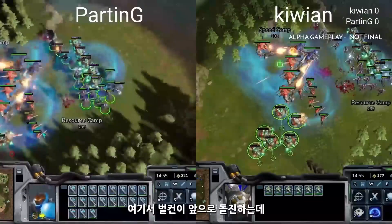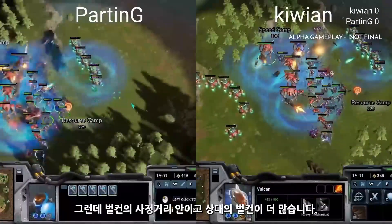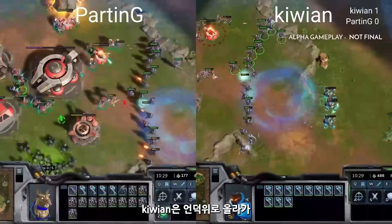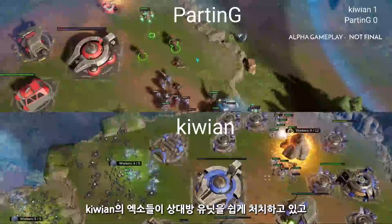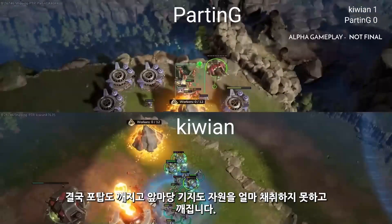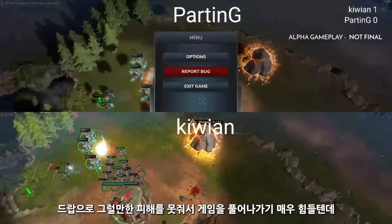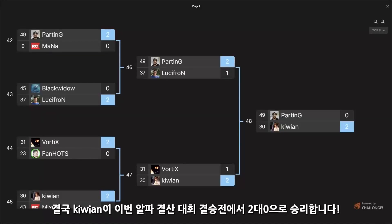In the end it came down to finals between Parting and Kiwian. 'We're gonna have the Vulcan's dash forward — we just don't have the upgrade from Kiwi, so now Parting gets on top here. He sends his units but he's in range of the Vulcans, and there are more of them — watch the Exos fall. Kiwian decides to go up the ramp, gets the turret kill first, and now the Skyriders bubble his own units. The Exos from Kiwian are making short work — that base is going down. It's gonna be Kiwian winning 2-0 in the finals of the end-of-alpha tournament.'